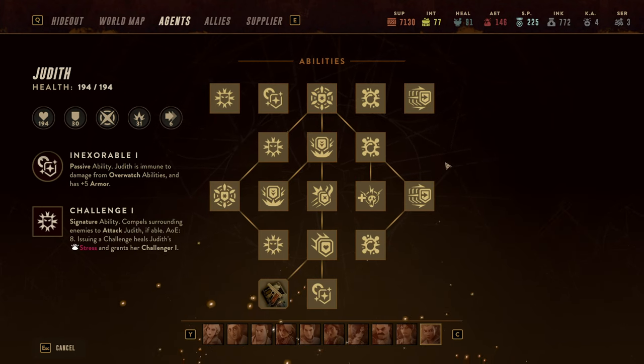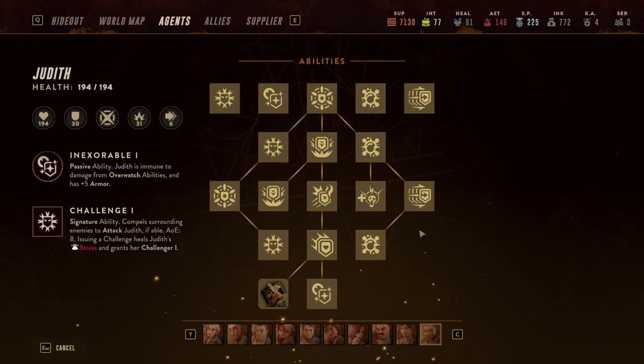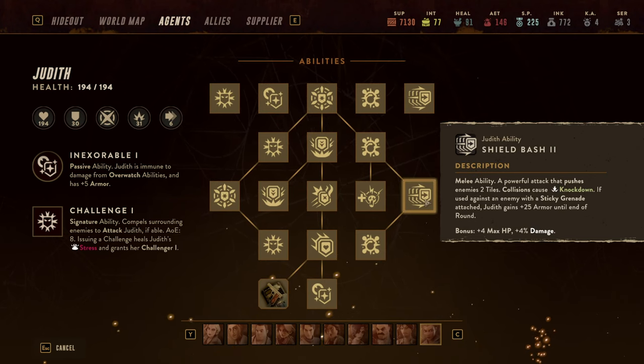The other combination to be aware of is the Sticky Grenade plus Knockdown combo. Sticky Grenade can be attached to an enemy, reducing their speed by 50%, and any ranged attack or any time this enemy attacks, the grenade will actually start to explode. It also deals double damage to knocked-down enemies. This nicely combines with Shield Bash, which pushes a target back causing knockdown, and if she attacks a target with a Sticky Grenade, she gains 25 armor until the end of the turn.